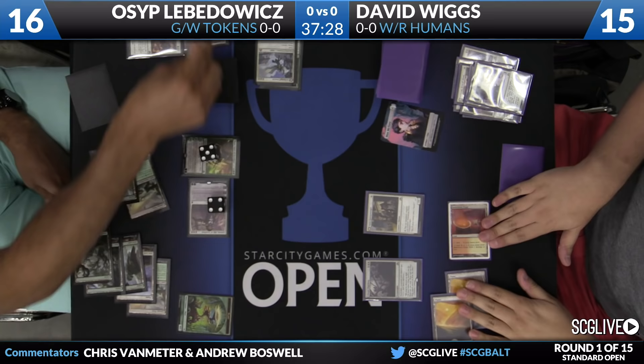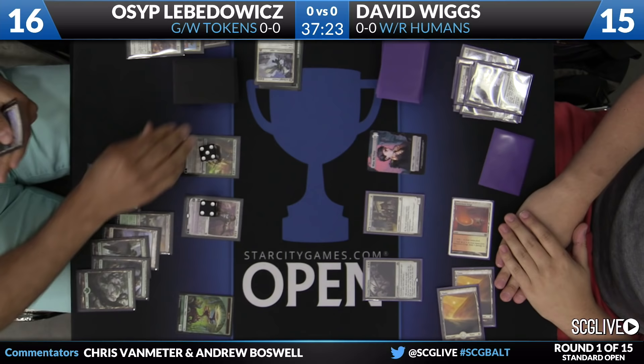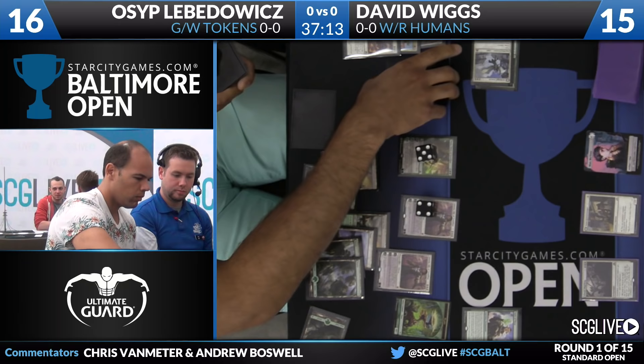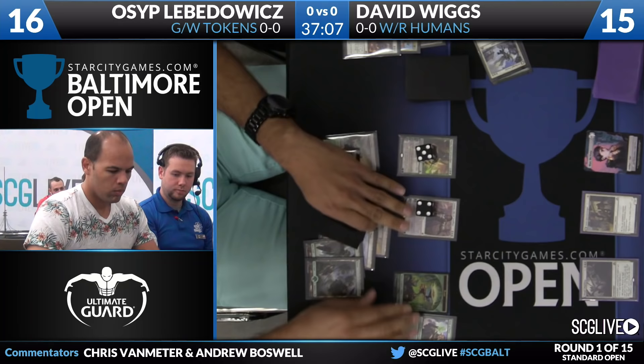David plays a Town Gossipmonger, and Osep has two mana available to pop the clue on David's end step. This is a situation where you can really see when Declaration in Stone is at its best and at its worst. Early in the game when your opponent doesn't have time to crack the clues, White-Red Humans can leverage its efficiency. But now that we're entering the late game, it's really not that great of a removal spell.